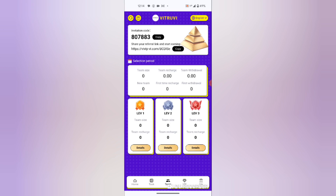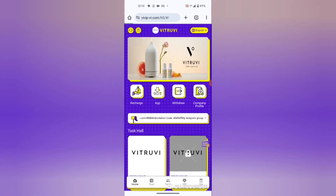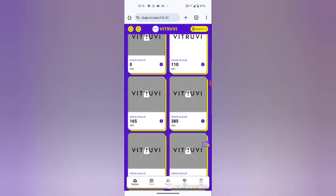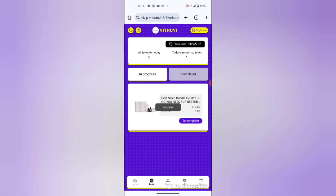I have already upgraded to VIP 1. Let me refresh so you can see — yes, you can see I am already upgraded. I am going to claim my commission by hitting the task button.